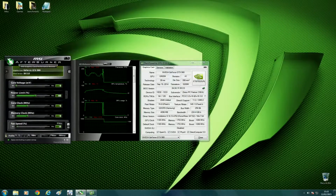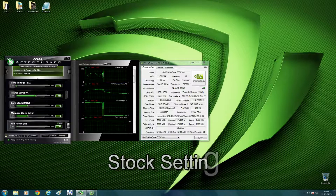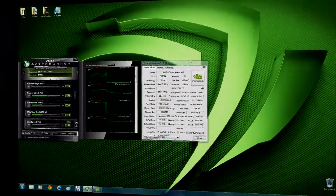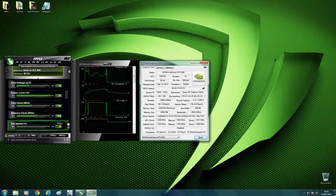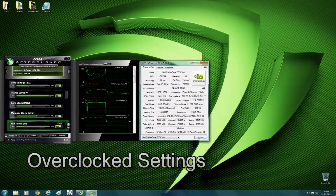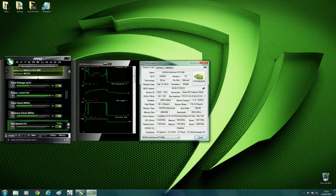Hey guys, it's Bang for Buck PC Gamer here. I'm just going to give you a quick demonstration of what the benefits are from overclocking the GTX 980 from stock to overclock. My stock will give me a stable boost clock in games of about 1300 megahertz and 1753 megahertz on the memory. When I overclock the card I will end up having a boost clock of 1519 megahertz and 1903 megahertz on the memory. I'm going to show you the difference in performance between the two settings and if it's actually worth overclocking the GTX 980 at all.